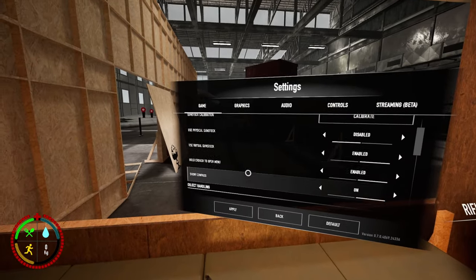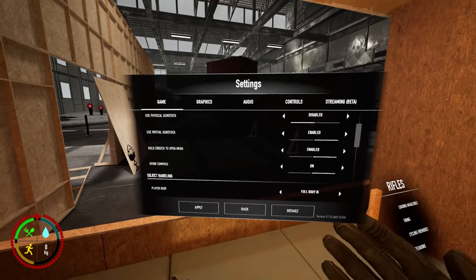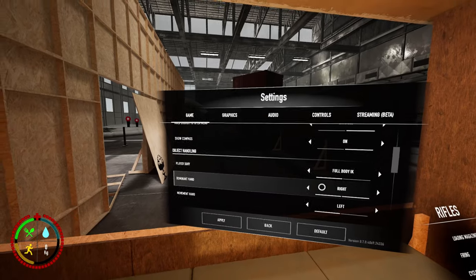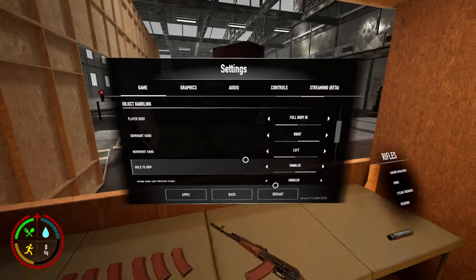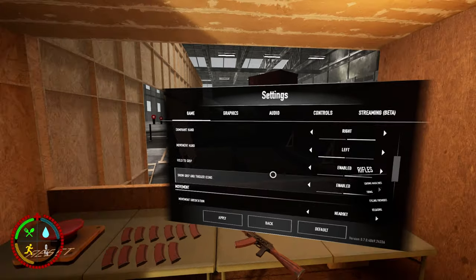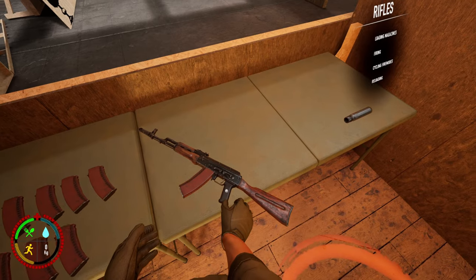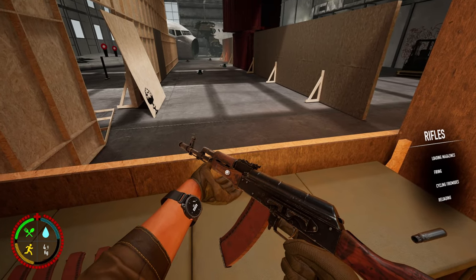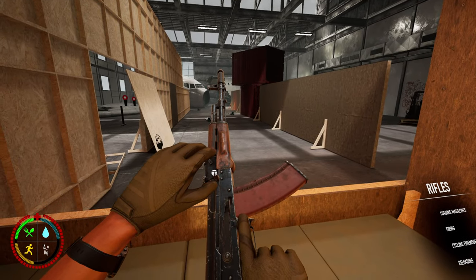Show compass is entirely up to you — you'll have a compass at the top of your screen. Player body — leave that on. Set dominant hand to left or right depending on yourself. Movement hand sets which analog stick controls your movement. Hold to grip is personal preference — enabled means you hold, disabled means you tap. Show grip and trigger icons: when you walk up to something you'll see either a G for grip or a T for trigger, indicating how to interact with it.